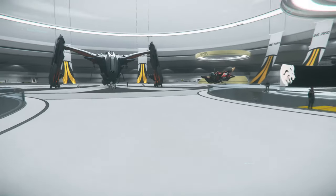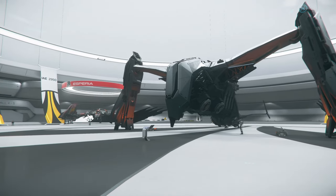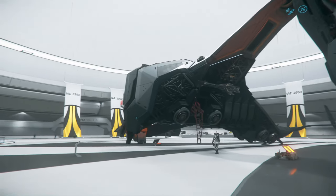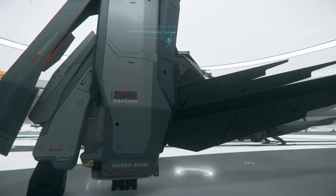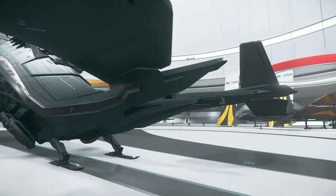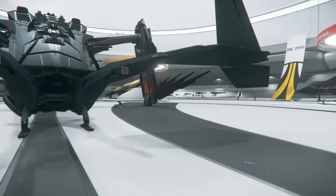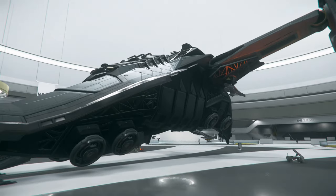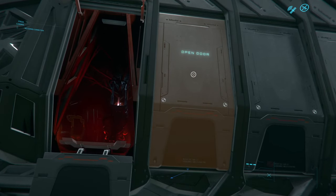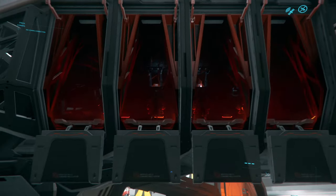The next ship I really want to show you guys is this one right here — the Esperia Prowler. This is probably the most beautiful ship in the game. Just look at it — it is so well designed. I love the silver with the black, it's just perfectly designed. This is a drop ship, and it has these doors right here where you can literally exit and jump out — so when it's dropping soldiers off on a ground mission, they can all jump out from here.